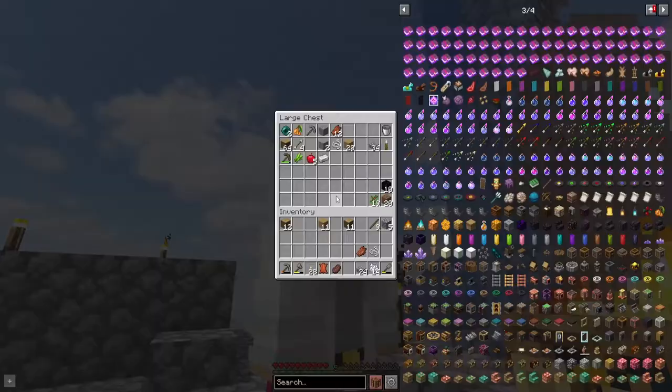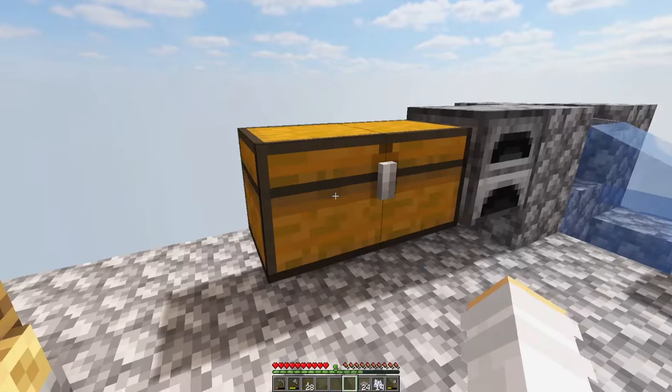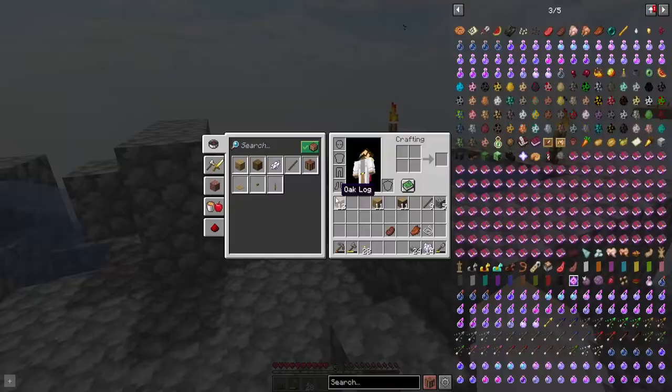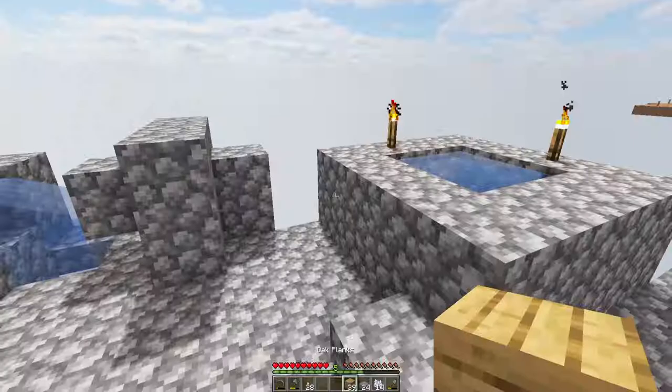I think I'm going to call this episode here. In the next episode we'll be working on getting some iron. Once we have around 12 blocks of iron, we'll be able to make an iron farm using the Create mod method. Have a good night — if you enjoyed, please subscribe, like, and comment. Goodbye!